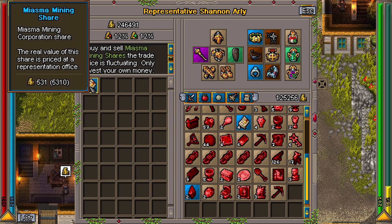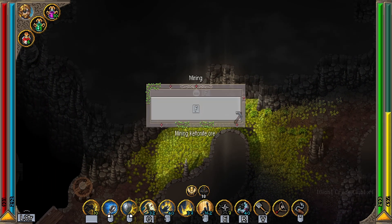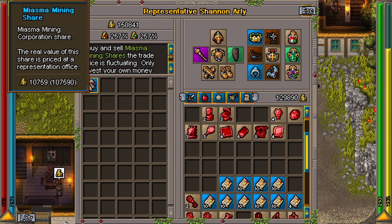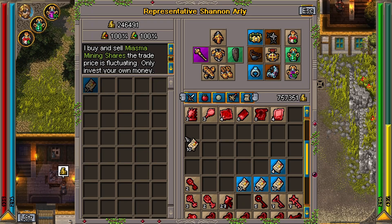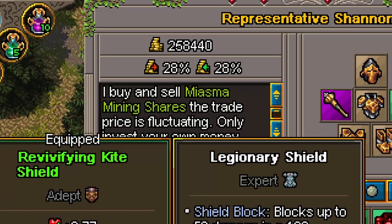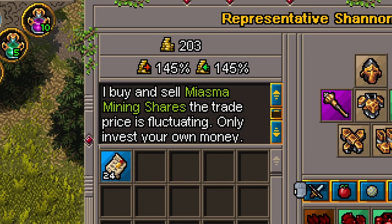So ideally, you want to buy at around 10-15%, then go to the troll caves and mine up a lot of Keltonite, come back to town to sell, sleep for 5 days, potentially buy some more shares at the lower rate, and do it all over again. Mining will drastically skyrocket the value of the shares, but each day you sleep, the price will drop.